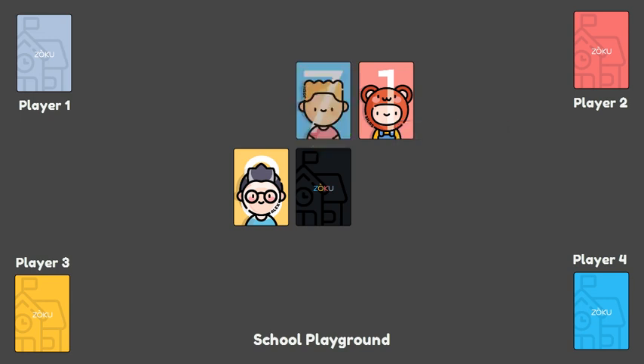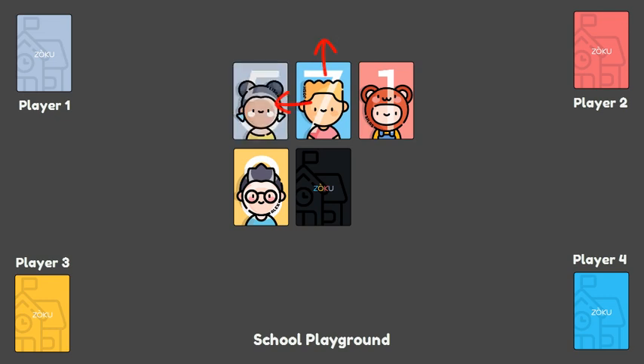Once the new card is positioned, the card being replaced may be pushed into any slot beside the replacement card in any open direction the player chooses.